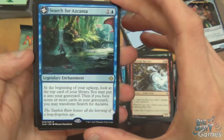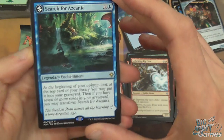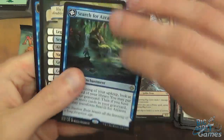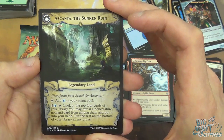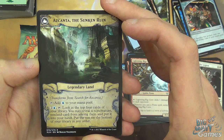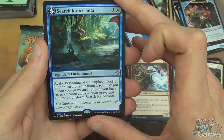Search for Azcanta is a two mana legendary enchantment. At the beginning of your upkeep, look at the top card of your library - you may put it into your graveyard. Then if you have seven or more cards in your graveyard, transform it. I like the fact that it's 'may' rather than just straight up transform - gives you the choice. It transforms into Azcanta, the Sunken Ruin - a legendary land. You can tap it to add blue, or pay three and tap it to look at the top four cards of your library, reveal a non-creature non-land card from among them and put it into your hand. Pretty good card digging for spells; could see quite a lot of play in blue decks - two mana for the potential of this effect is really nice.